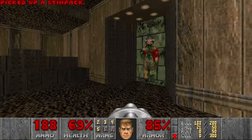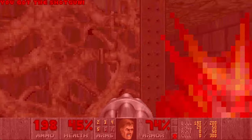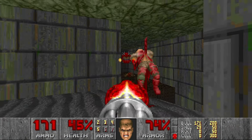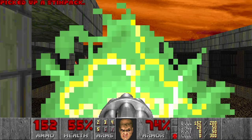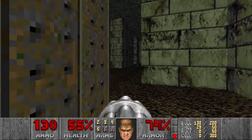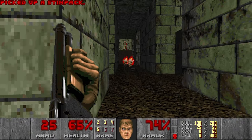Now let's go and kill those barons on the platforms. We start from this one — yes, we can teleport them. Annoying cacos. Then, if we press the switch, we can open a secret over here. And here there will be some imps and a very useful weapon. Yes, this is a plasma gun.